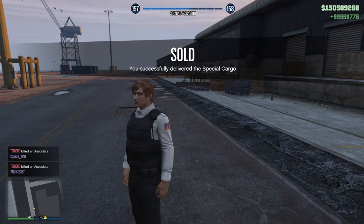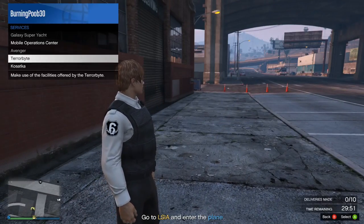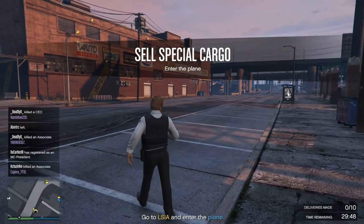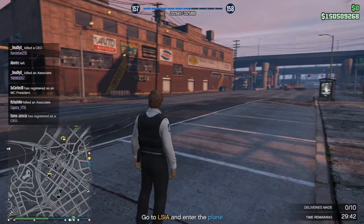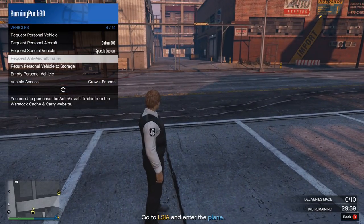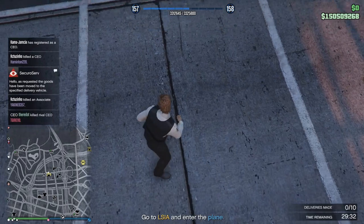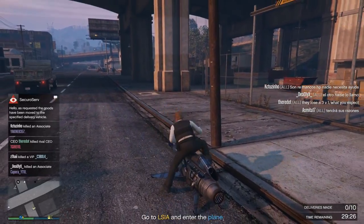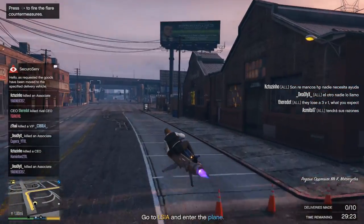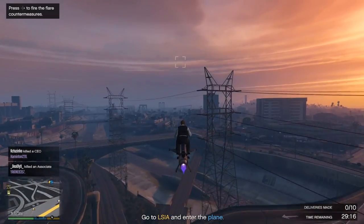We got one more warehouse to go and a sale. Please don't be the Titan. Well, we got the Titan. It's not the worst one - the worst is the Cuban. Where did it spawn my Sparrow? Okay, I'll request my personal vehicle and hopefully get my Oppressor Mk2 next to me - I'm not running all the way. Okay we're fine, coast is clear. We got to do another 10 deliveries in the Titan, which means once again I'm probably gonna have to fly over the windmill field.